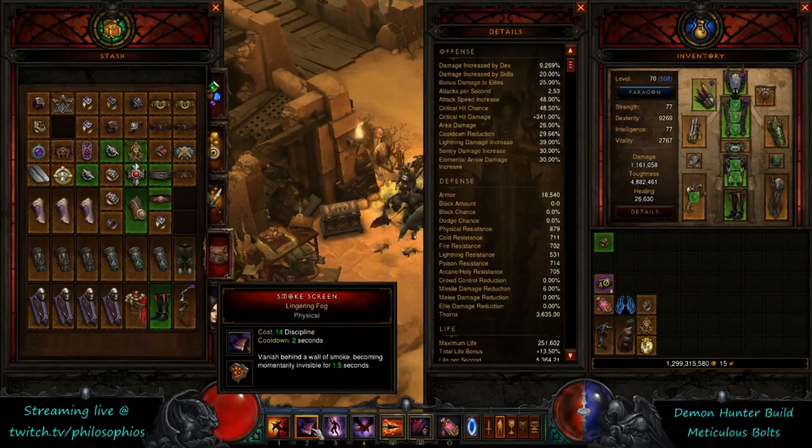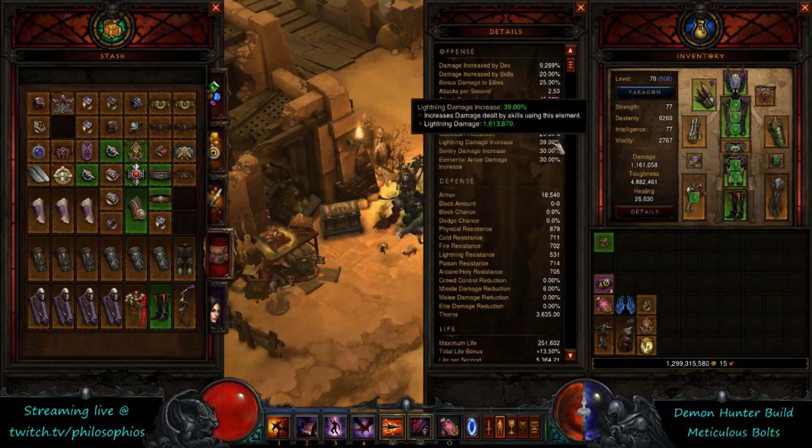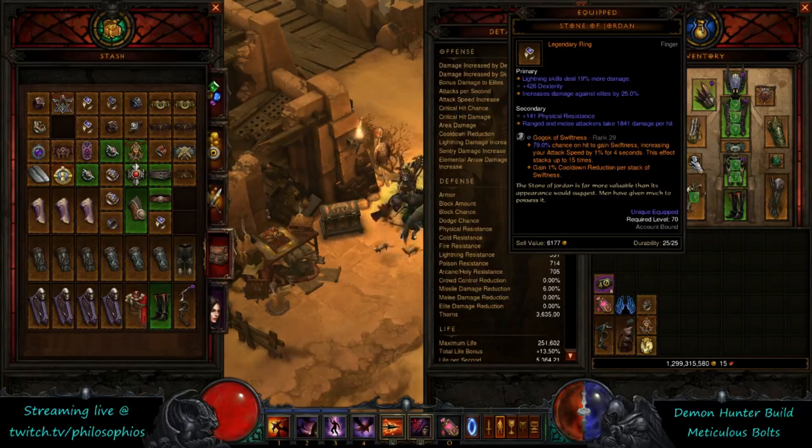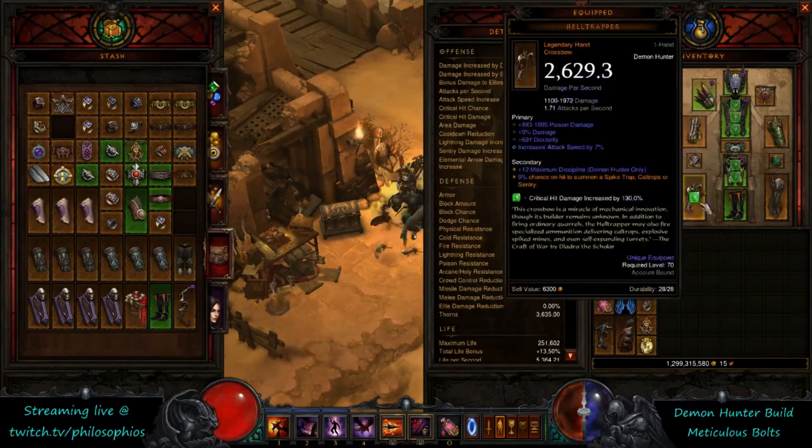Your smoke screen has a two-second cooldown and lasts 1.5 seconds, so mathematically you need 25% cooldown reduction to get 100% smoke screen uptime. With server latency and lag, depending on your ping, you need a little bit more than that. Most people recommend 30+, somewhere close to 33 or 34, just to be sure your smoke screens are actually overlapping and there are no latency issues so you're not vulnerable at all. You can see here I'm at 29.66, and whenever I get stacks from the Gogok that's going to push me well over the 34 which is recommended.